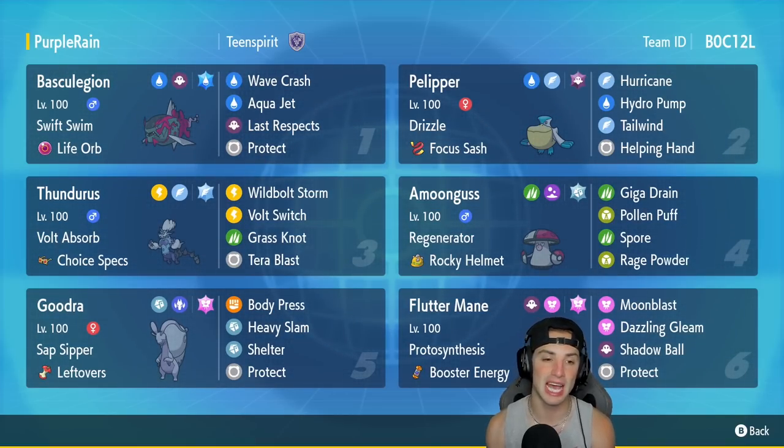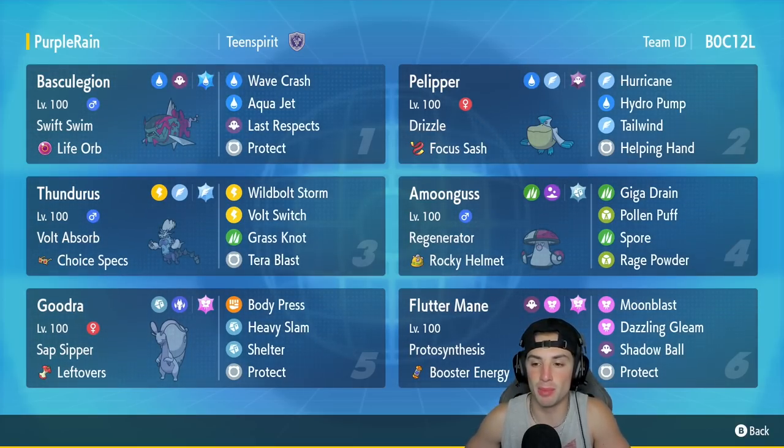Thunderus has Wild Bolt, Storm Bolt, Switch, Grass Knot for coverage, and Terra Blast with the flying tera. The fourth Pokemon is Amoonguss — a nice support Pokemon to round out the team. It's got Regenerator, Rocky Helmet as its item, Giga Drain, Pollen Puff, Spore, and Rage Powder. Nothing you guys haven't seen before. In the fifth slot we have the one and only Goodra.